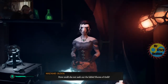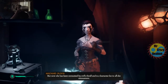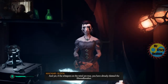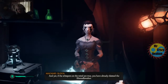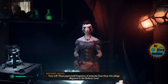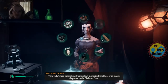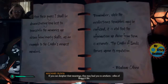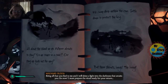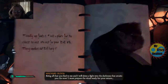Oh Brigsy! If the whispers of the wind are true, you have already claimed the Shroud Breaker. Perhaps there is a chance you might prevail. Very well. These papers hold fragments of memories from those who pledge allegiance to the skeleton lord. If you can decipher their meanings, they may lead you to artifacts — relics of Brigsy's life. Bring all that you find to me, and I will shine a light into the darkness that awaits you. Go now. I must prepare the ritual ready for your return.